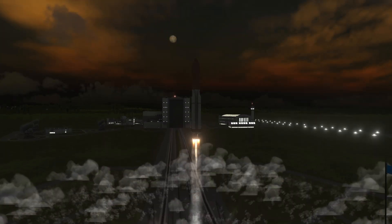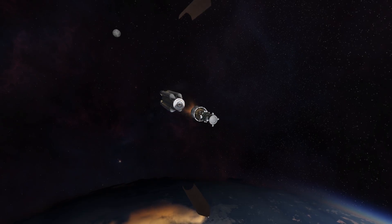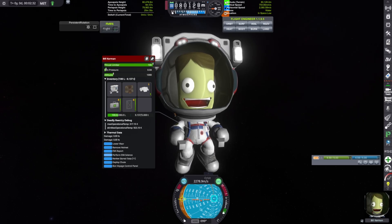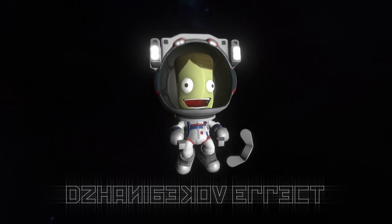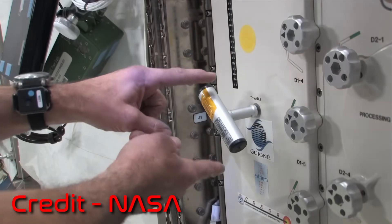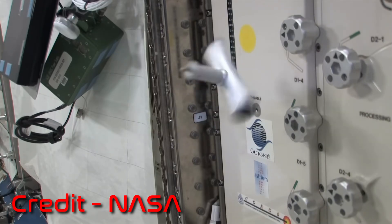If you want to do more than just hit golf balls around, you do need to actually go to space. And in space, you can do this cool experiment called the Dzhanibekov experiment, where you basically rotate these wing nuts. In space, they actually flip all on their own — this is an actual physical phenomenon demonstrated by a NASA astronaut at the ISS using a T-shaped handle.